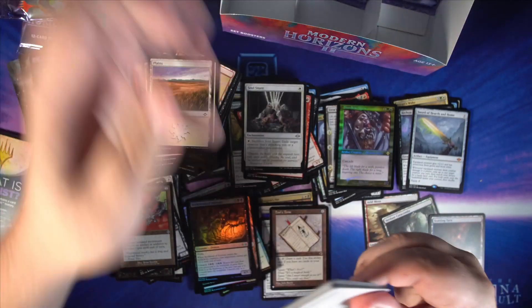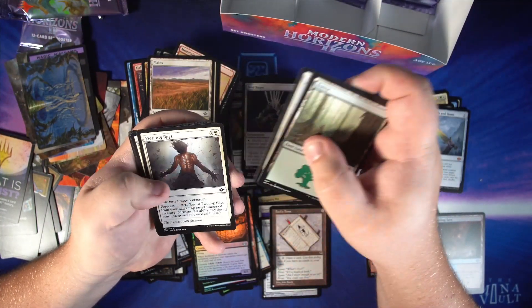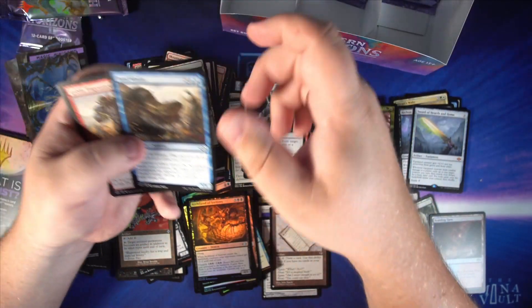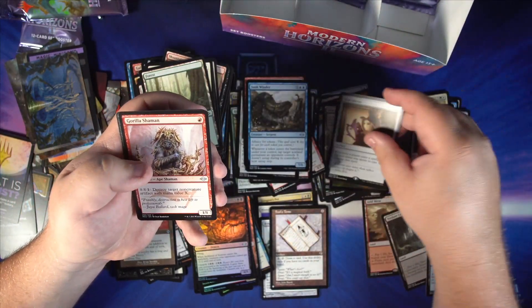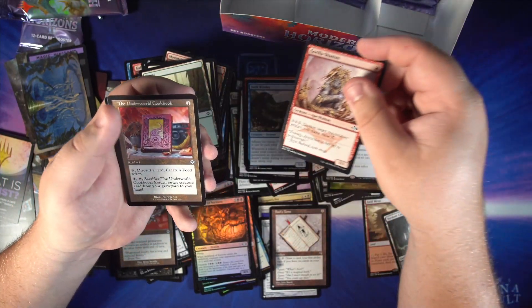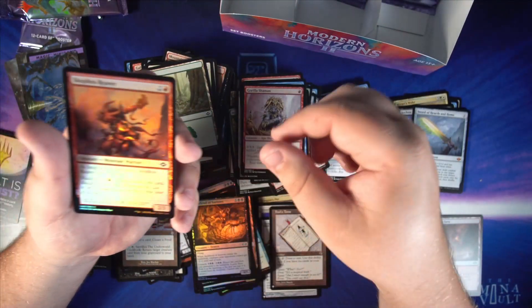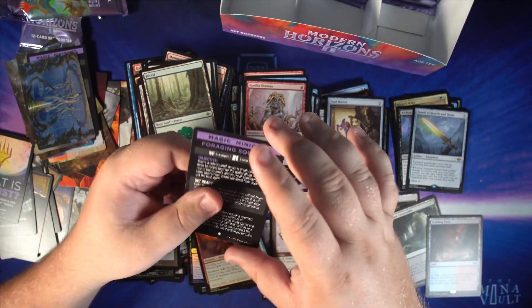We've had some great packs here. I know prices are gonna drop quite a bit from where we see them during this pre-release time, but I think this box has to be profitable for anybody no matter when they open it. We got Void Mirror as our rare, followed by a Gorilla Shaman, the Underworld Cookbook as our old border card, a foil Scavenging Ooze Reaver, and how to play Foraging Squirrels.